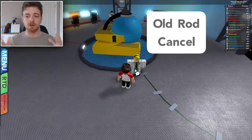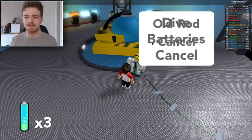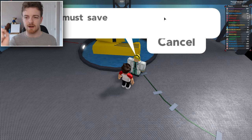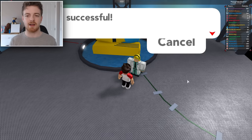Once we're inside this building, we're going to go and talk to this lady here. She'll ask do you want to dive — just click yes. We're going to click very carefully dive right there. Be careful not to click old rod. So we've clicked that we want to dive, and now we're going to save our game. We're going to go down into the water now in the submarine.